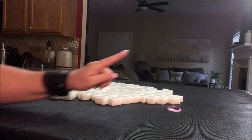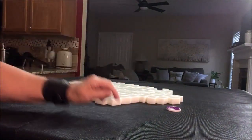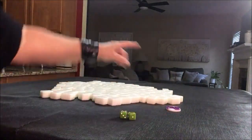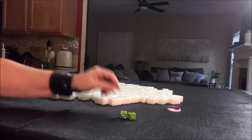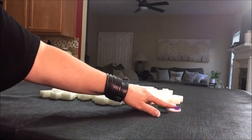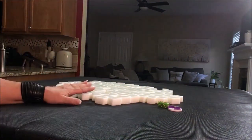We'll roll these dice to randomize which seat we're in — east, south, west, or north. I rolled a seven, so we're going to be in west seat. West seat and it's east round. I'll get 13 tiles.